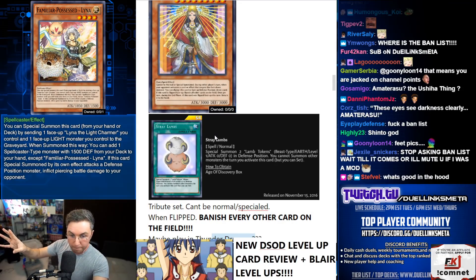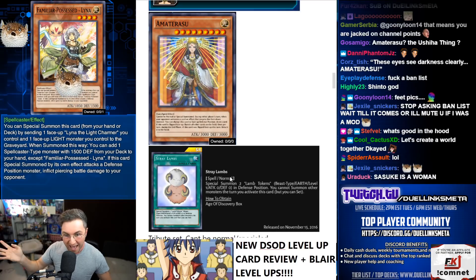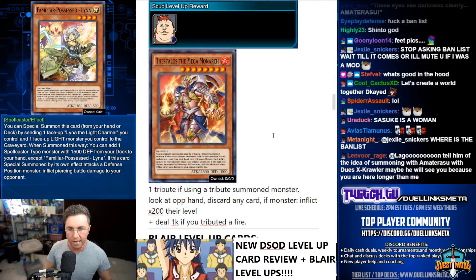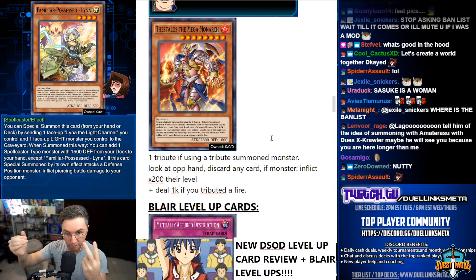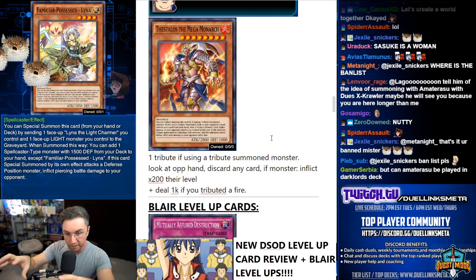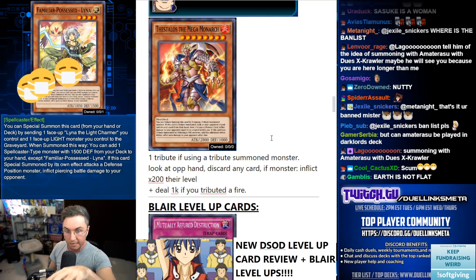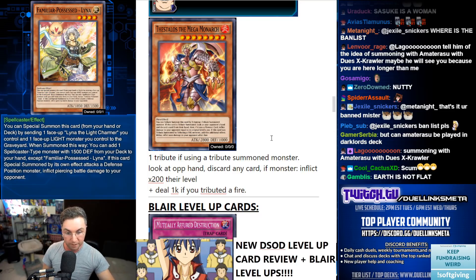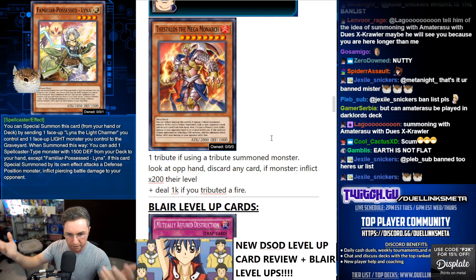Besides herself, she stays on the field, attacks for 3000, then returns to your hand in the end phase, and you could tribute set again. Adding this to a Thunder Dragon deck might be very strong. If you've already tribute summoned, you could tribute that one monster to summon this double-tribute monster. If you do, you look at your opponent's hand, pick a card and discard it — if it's a monster they take 200 damage times its level. If the tributed monster is a fire type, deal an additional 1000 damage.